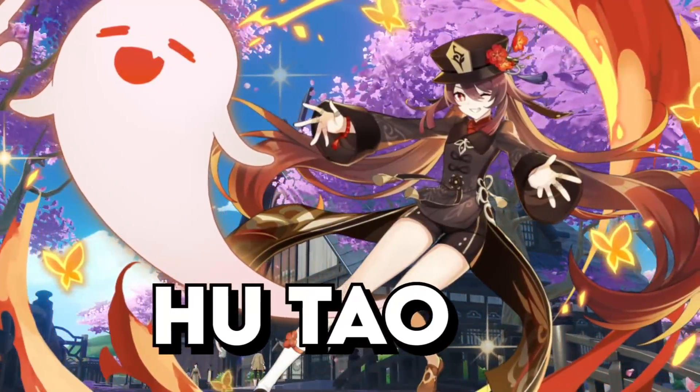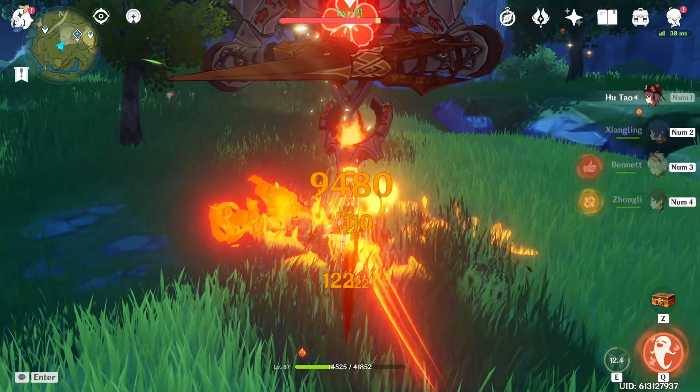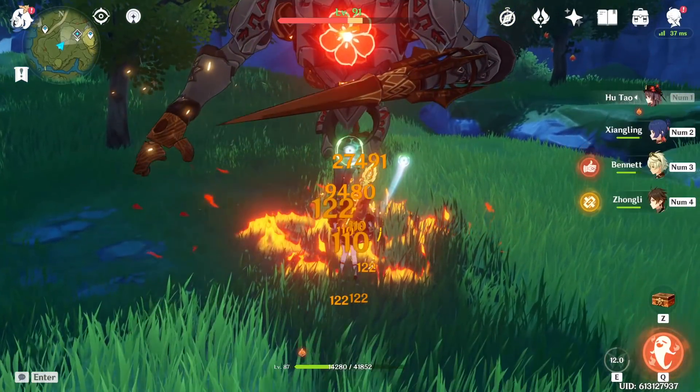The timing of Hu Tao's charge attack is a visual cue — when her spear swings all the way to the right, that's the time you want to jump cancel her charge.